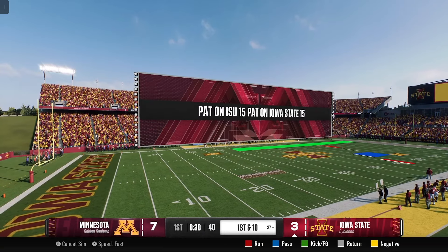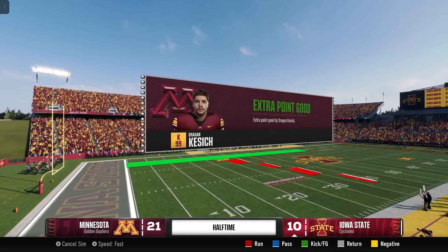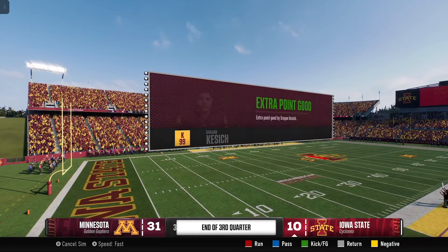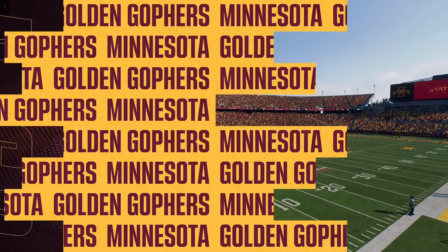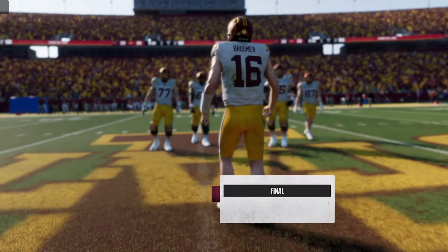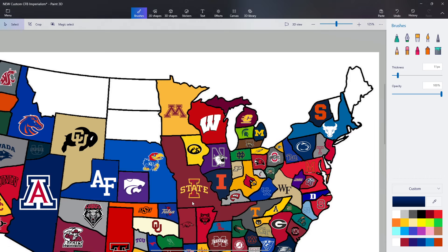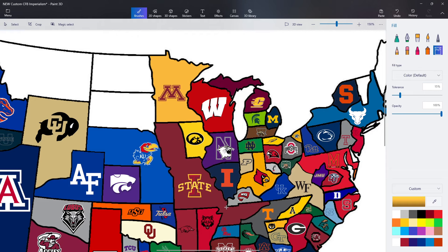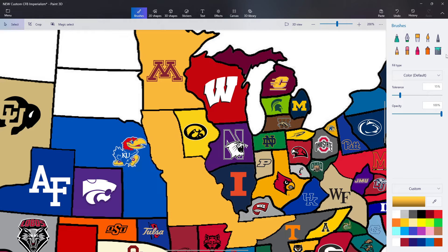Iowa State goes down the field and kicks a field goal to take the first lead, but Minnesota scores a touchdown and another to lead — up by 11. Golden Gophers lead 21-10 at halftime, 31-10 at the end of the third quarter, 34-17, then 34-24. Minnesota rolls out of Ames with a 10-point win. Iowa State made it a long way, but not long enough — Golden Gophers took them down at home.